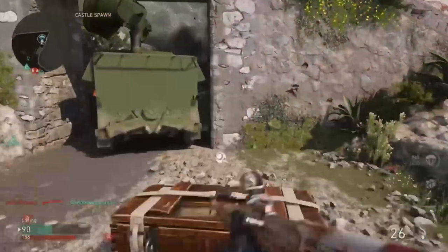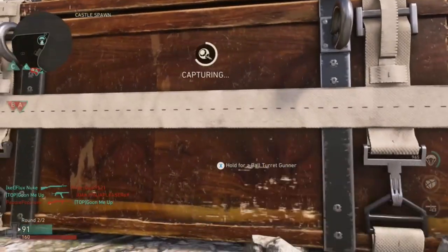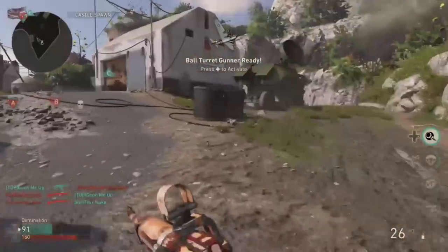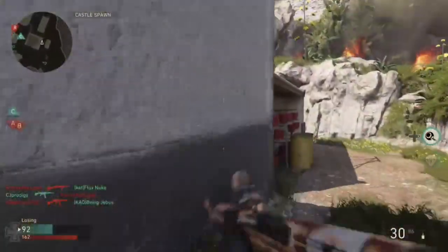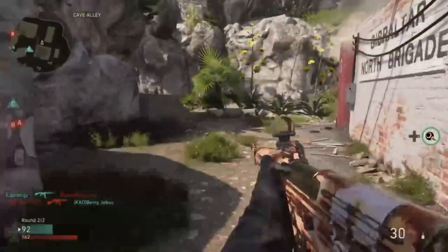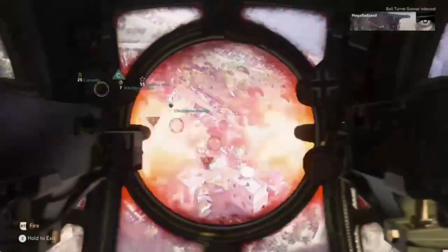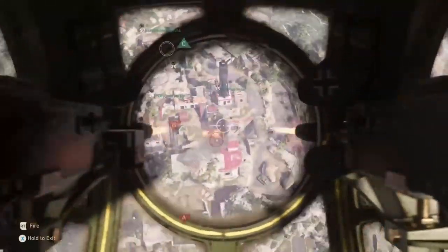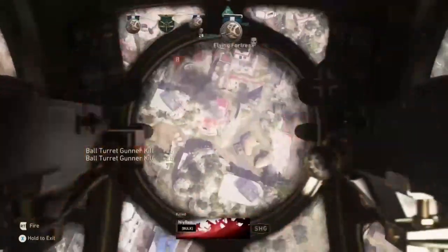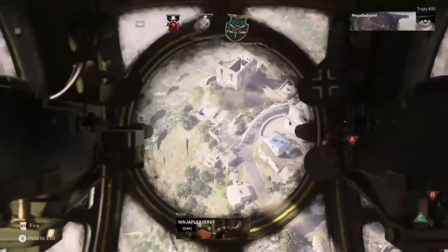Now here's a little tip — you can actually shoot the care package parachute to make it drop down quicker. I couldn't believe my luck — I was on Gibraltar, one of my favorite maps in the game, nice and small to medium size. I thought, I got the best streak on one of the best maps, let's check it out. As you can see the map has a lot of crevices and buildings around the place. I managed to pick up a triple kill straight off the bat.